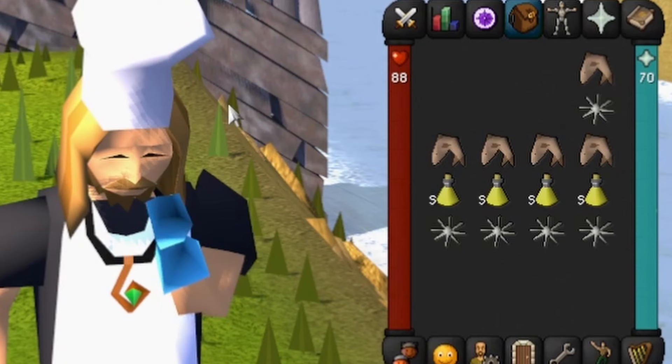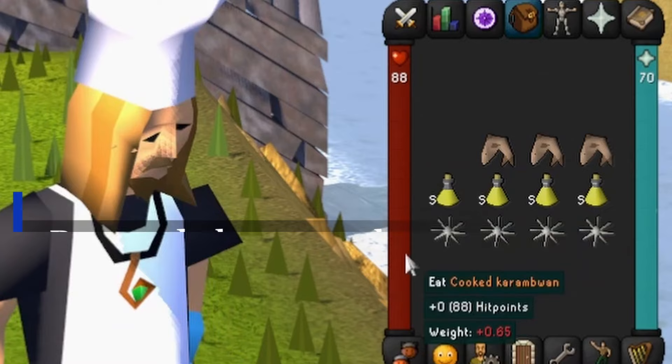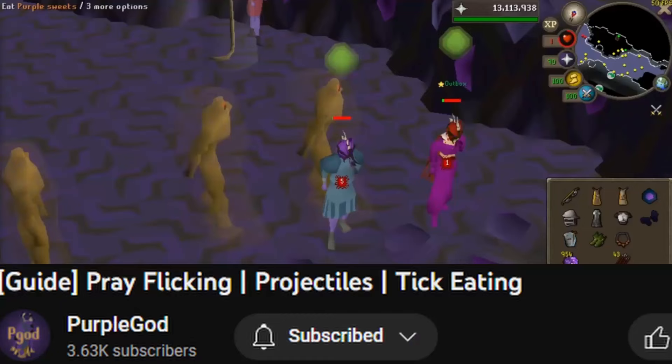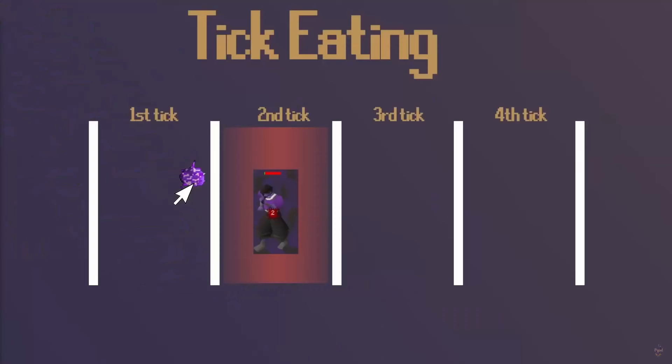A common example of this is the shark and karambwan combo, providing a total of 38 healing and only the standard 3-tick delay to attacks. The shark has to be eaten first, and the karambwan clicked very quickly afterward. Potions can be added into this, and it is possible to eat a hard food, take a sip of Saradomin Brew, and eat a combo food for maximum healing in the same 3-tick delay. This is called a triple eat.